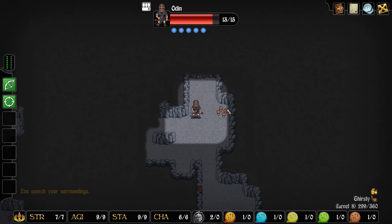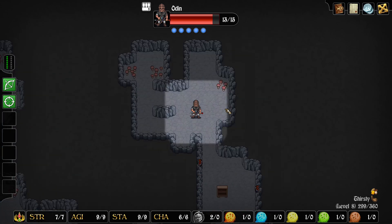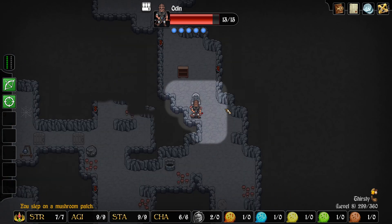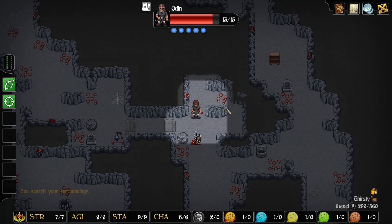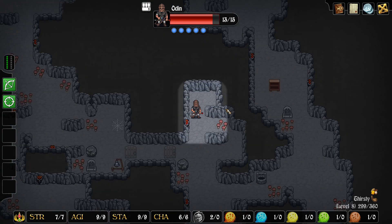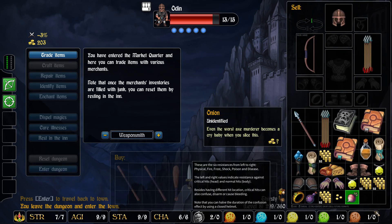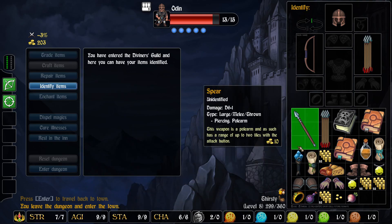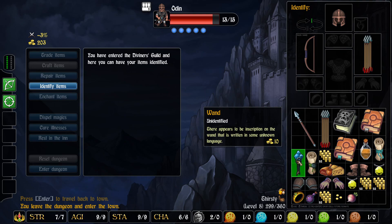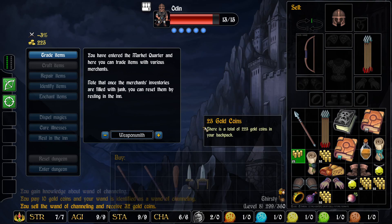I continue to be amazed at the size of the map here. Now we're thirsty. I keep feeling like we're almost done exploring it, and then there's more. We are sitting on a decent amount of gold right now. We're going to have to identify everything — I don't have anything else to sell. Let's identify this wand: Channeling. Let's see how much that's worth — 32. That's very nice.